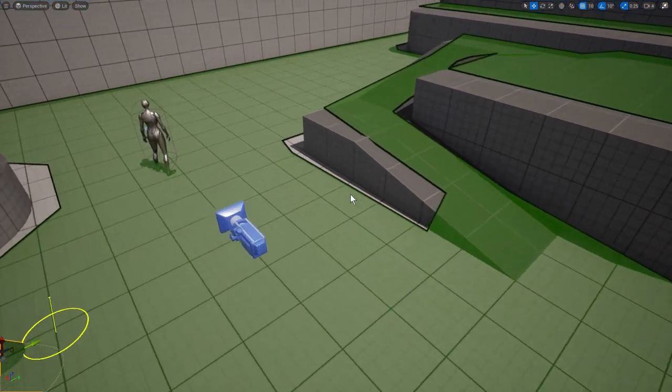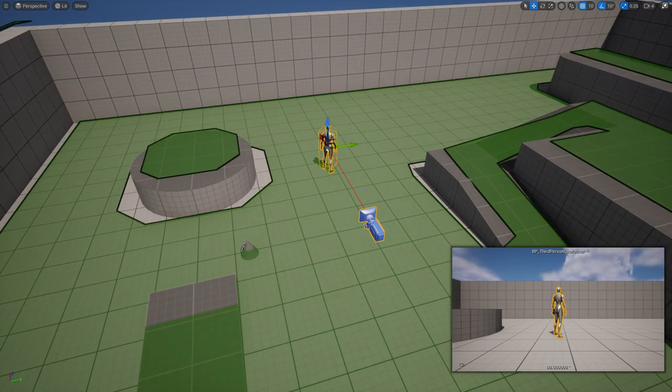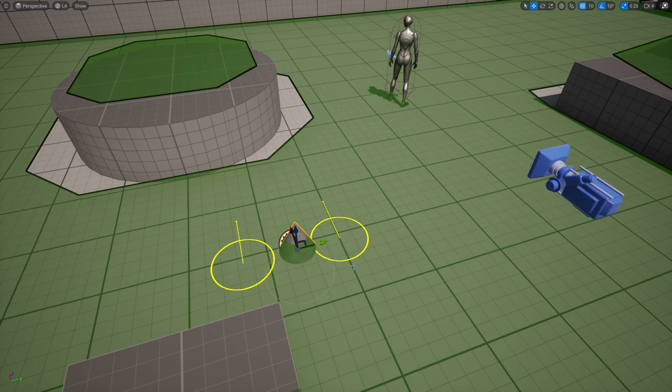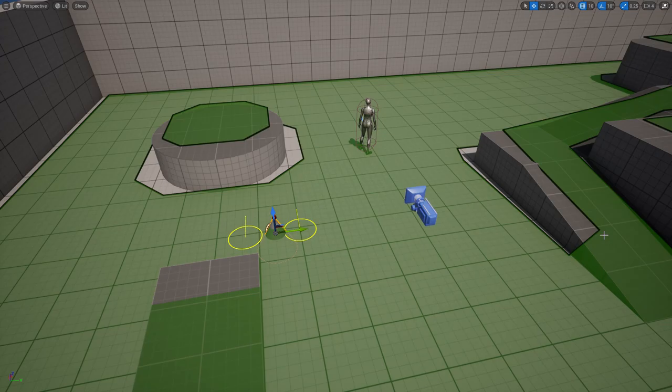This is what we will be creating today — a fairly simple setup. We have a character which we are creating as an AI, and we give it some very simple logic: ask the smart object subsystem which smart objects are available within a certain area. We have a cone representing one of these smart objects, which has two slots. Each slot is a position that you can claim a reservation for.